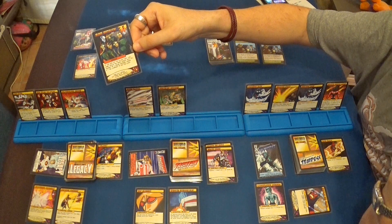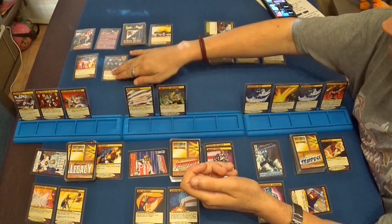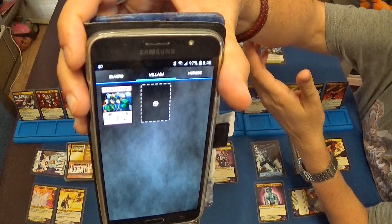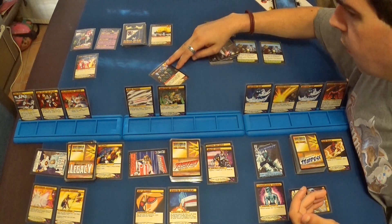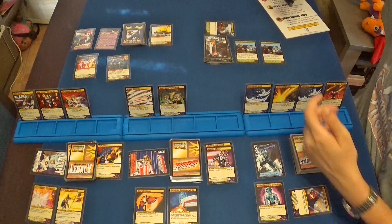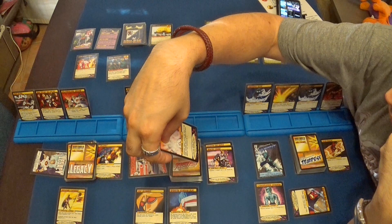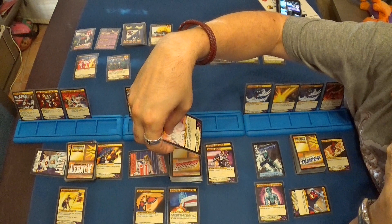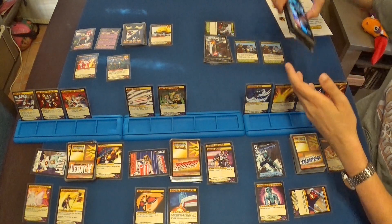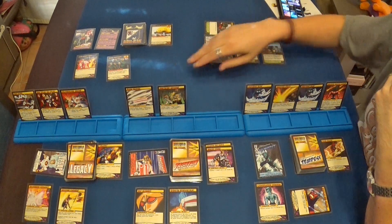Es el turno del batallón de Blade: al final del turno del villano hace tantos puntos de daño como salud tenga el batallón, al personaje que tenga más puntos de vida. Ya nos lo indica la aplicación: es Legacy. Recordamos que cuando Legacy está recibiendo cinco puntos de daño de una misma fuente, se reduce ese daño en tres, por lo tanto Legacy recibe solamente dos puntos de daño, quedando en veintiocho. Y así termina su turno.